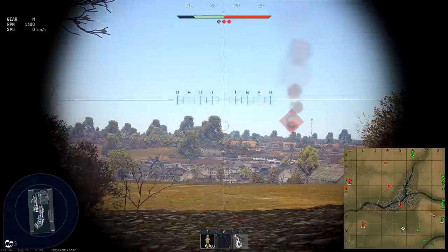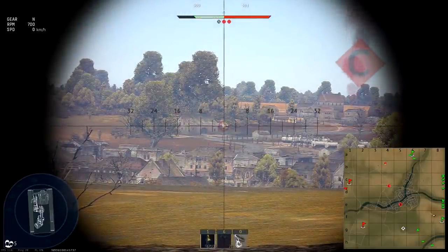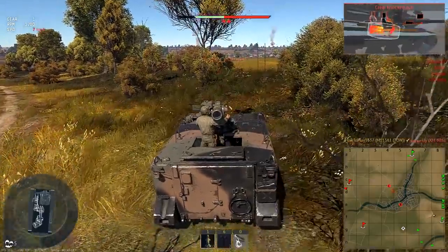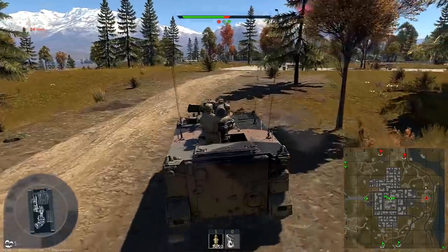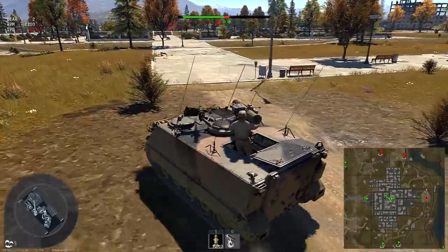That will simply waste your missile, and every missile counts when you can only take 10 of them into battle. Engaging in a fight with an opponent that is expecting your attacks can quickly leave you with no ammo. Being closer to the action means slow missile velocity won't be an issue, but other problems will appear.